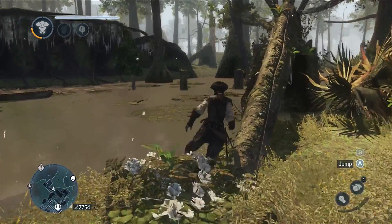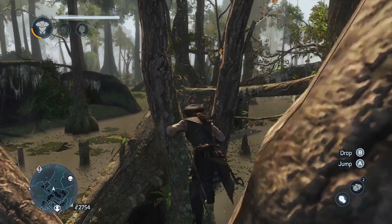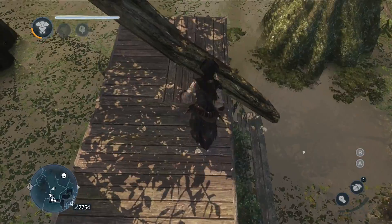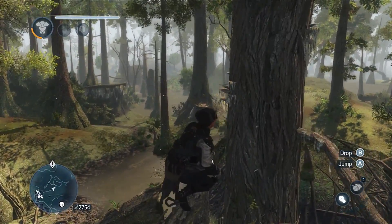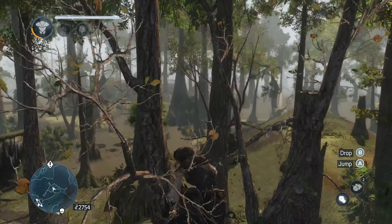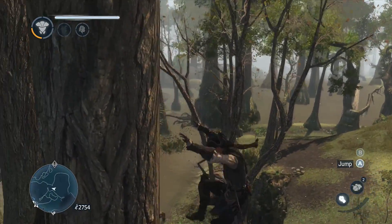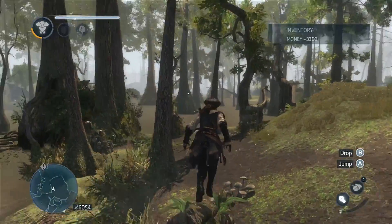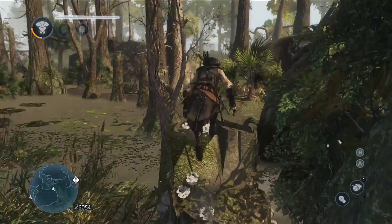Get up there, Aveline! Yay, tree climbing! What is this random building just sitting over here? We're definitely heading over to Agate's house. We're gonna cook some swamp things on a fire and tell campfire stories and have a wonderful time. I feel like it doesn't work like that, but it's a nice thought.